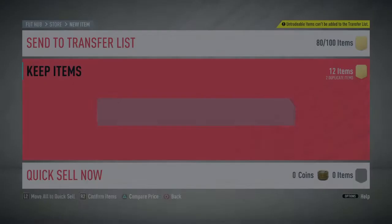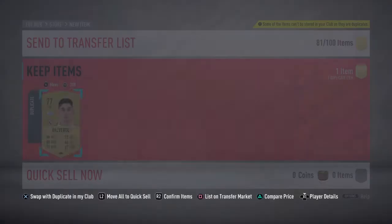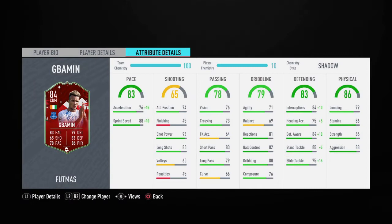Let's quickly open the last pack because I just claimed the objective - see if we get anything. It's not a rated pack so let's skip it. I decided to buy a shadow for him - we don't get one from the pack, so let's put everything on the trade pile.